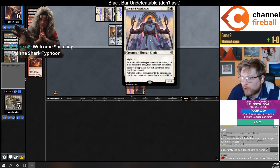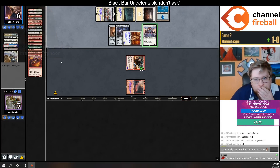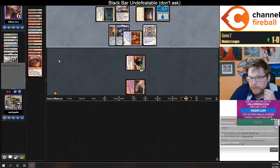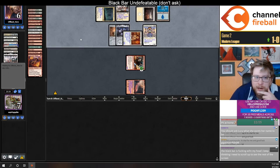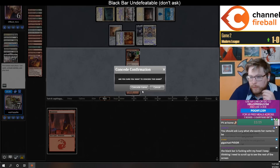I didn't realize this card worked for your opponent out of a card stand — so they can just name Lightning Bolt. They do name Lightning Bolt, legend rule their Castle, so they can move their Sword of Fire and Ice over. If I draw Mutagenic Growth — they do the Shadow Spear. Doesn't matter, game three.